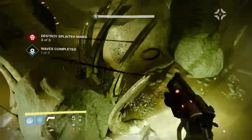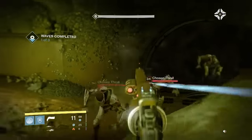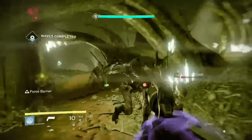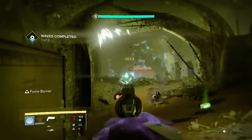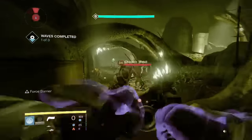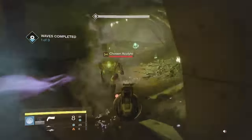Once you destroy the mines, go ahead and hop down. Now all you have to deal with is the adds — no mines, just the thralls. Pain Bringer with Firefly is always nice. You can do this for both rounds. I'm going to cut the video here.